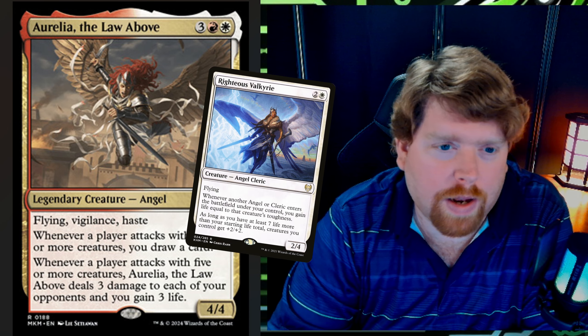On to number four — Aurelia the Law Above, three red white legendary angel at rare. Flying, vigilance, haste. Whenever a player attacks with three or more creatures, you draw a card. Whenever a player attacks with five or more creatures, Aurelia deals three damage to each of your opponents and you gain three life. This has got to be one of the better Aurelias we've seen since the original. Angels lost a lot last rotation — Righteous Valkyrie and some of the better angels rotated out — but there are a couple of really good angels in this new set.